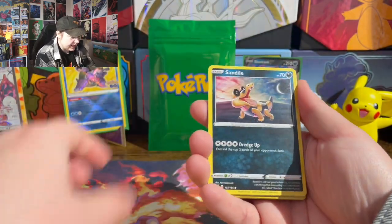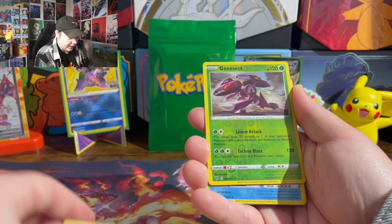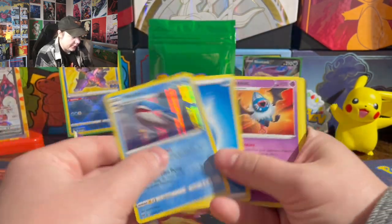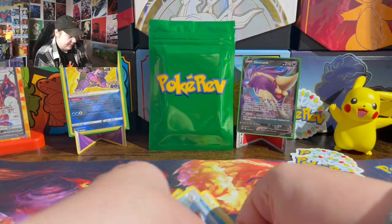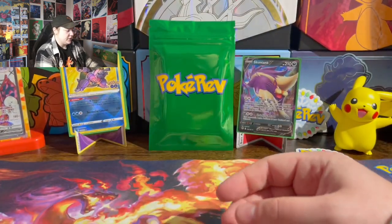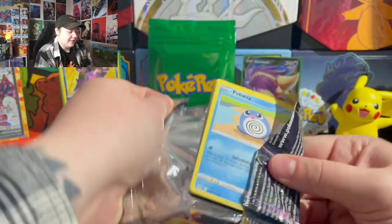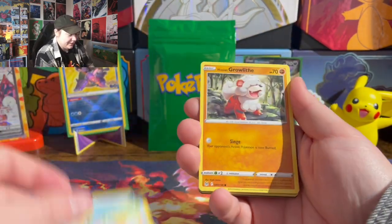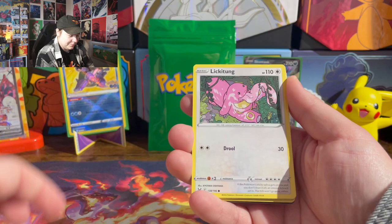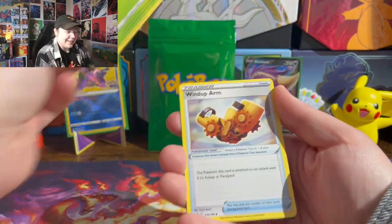Vivid Voltage: Joltik, Sand Isle, Sea Duct, Pikapek, Mudbray. Man, I regret my purchase — I lost. I'm gonna take that regrets back as soon as I get a big hit, but where are the hits?